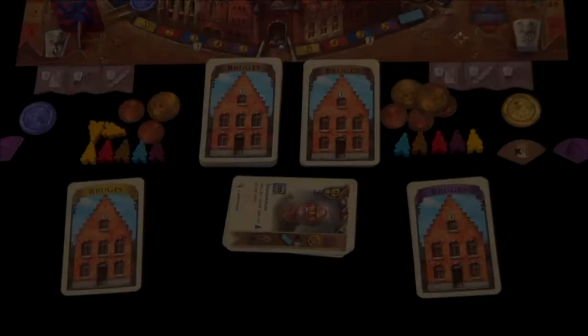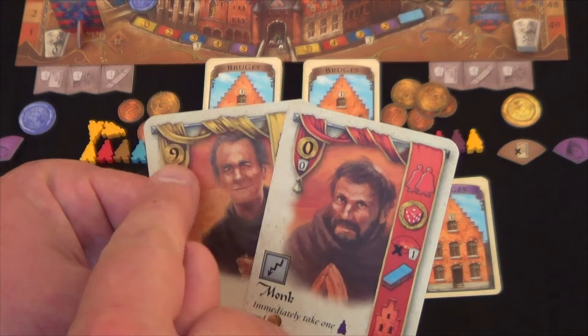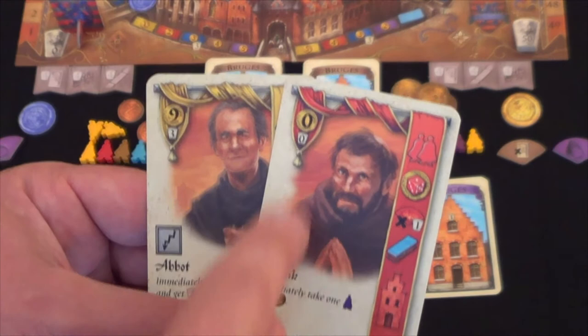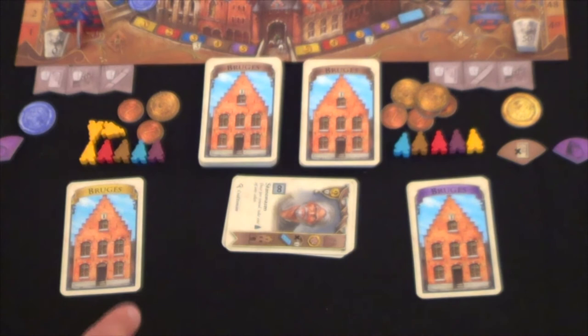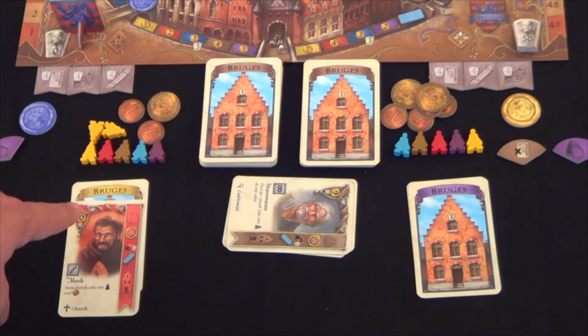The final action is recruiting a person. In the top left-hand corner of each card, it tells you the amount of guilders it costs to recruit that person. For instance, the abbot takes nine guilders to recruit, whereas the monk takes zero. If you wish, you could take the monk and place him directly into an empty house in your player area. Once you do that, no other resident can occupy that house — one resident per house. Because he costs zero guilders, you don't have to pay anything to the bank. Those are the six actions you can take when playing cards from your hand.